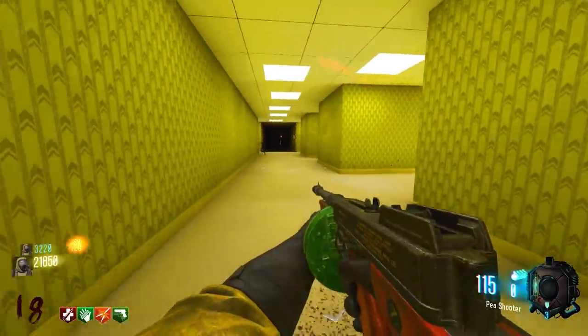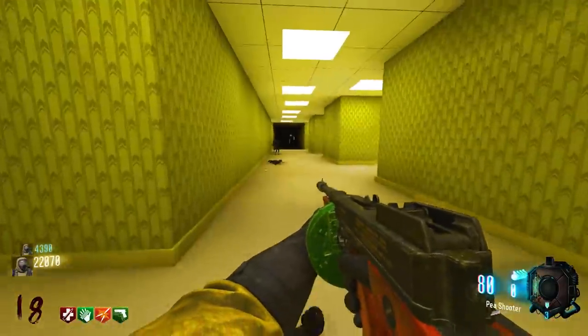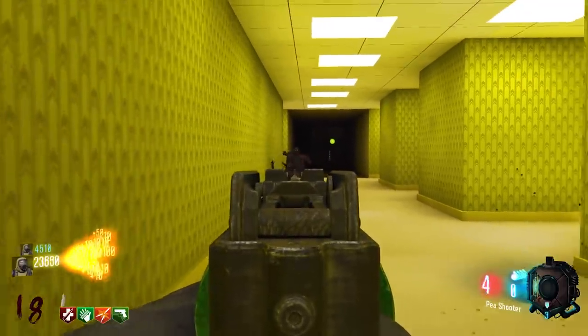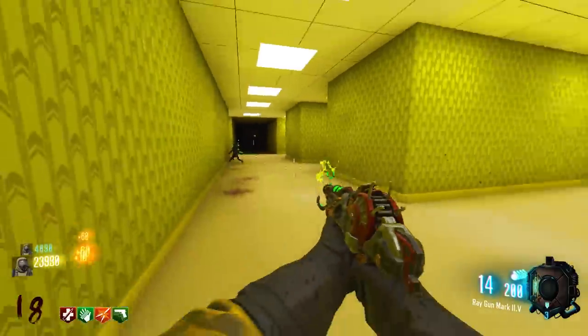Now you have to shoot the creepy guy — he may teleport after you shoot him and you'll have to chase him. Remember you have a limited amount of Wunderwaffe shots. Keep one zombie alive so you can do this without dealing with a full horde.